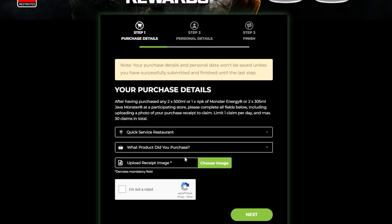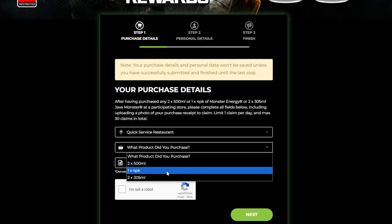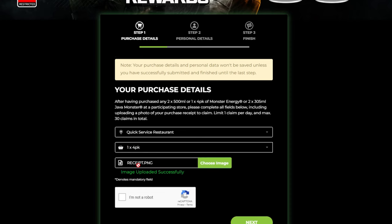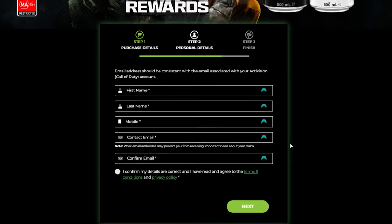Just make up some random answers — put whatever you want, I literally made it all up. Then I uploaded a fake receipt from Google of Monster Energy drinks that were supposedly bought a few days ago in America, and I even live in Australia and it still worked.